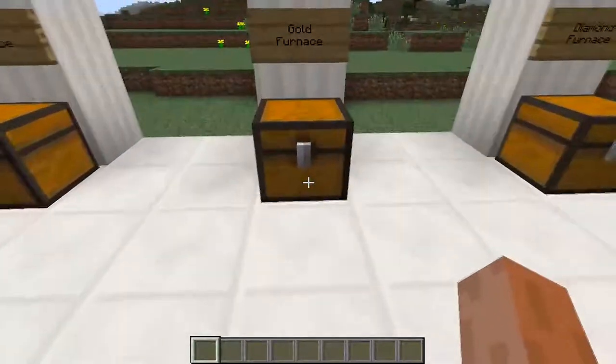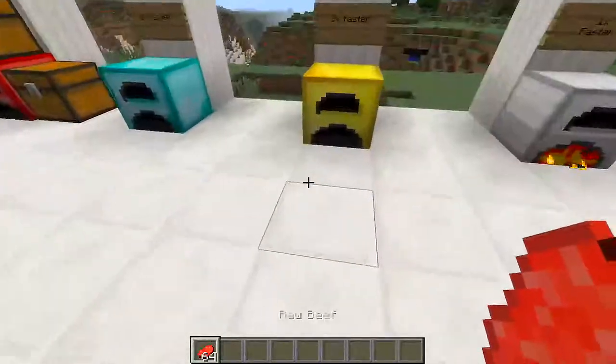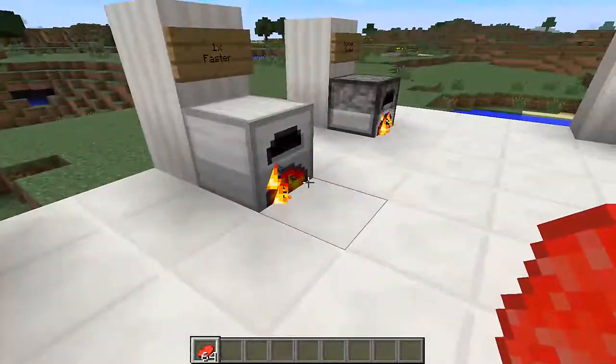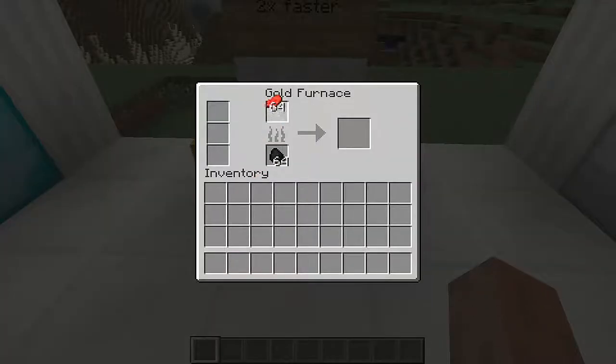Going on to the gold furnace: we have gold ingots surrounding an iron furnace in the middle and you'll get the gold furnace. The speed is two times faster than the normal furnace and one times faster than the iron furnace. You can tell the difference — it is a bit more efficient and will smelt your cobblestone faster, saving you time.